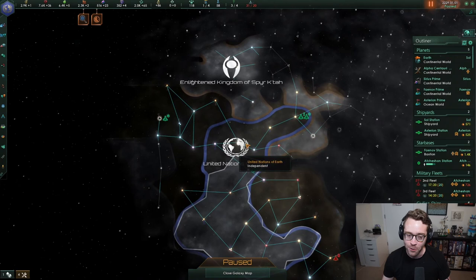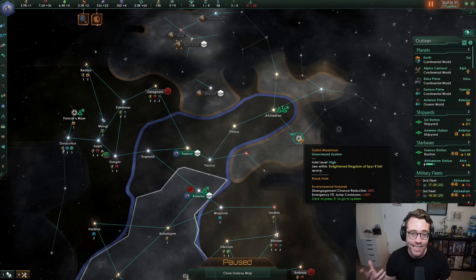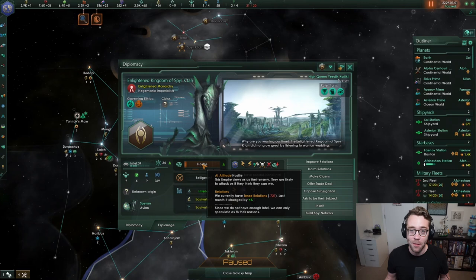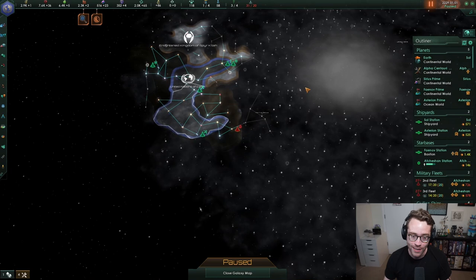When we left off, we had gained a little bit of space from our northern enemy, the Spirit Katah. We didn't grab all of the systems they owned because we only had claims on some of them — we didn't actually control them at the end of our war, which is fine. We can always pick those up in a future war. Claims are interesting because when you have claims on a nation, they actually get upset about it — it makes them more upset every month because you've basically declared to the world that that system is yours.